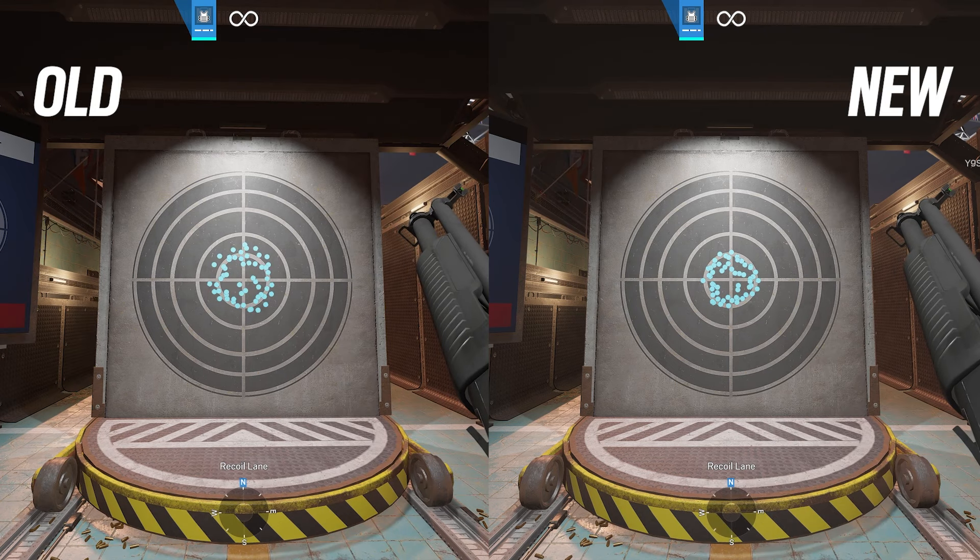Now we've got some community suggestions. The first is to fire off the FO-12 shotgun as fast as possible, since that's how players will use it. Here's an example of me not controlling recoil and firing as fast as possible, and then a second example where I apply some recoil control. These compare the old and the new.